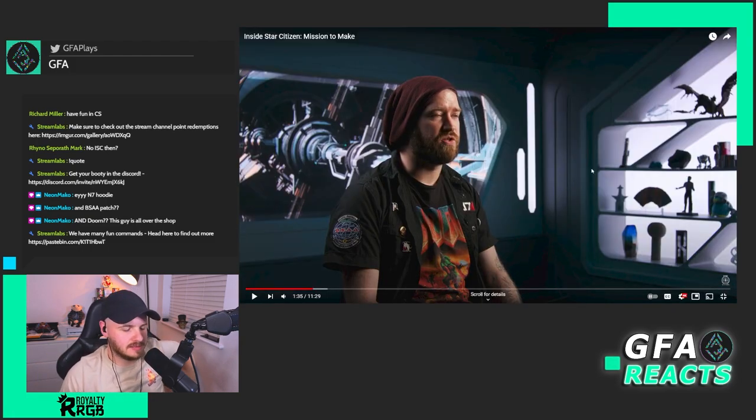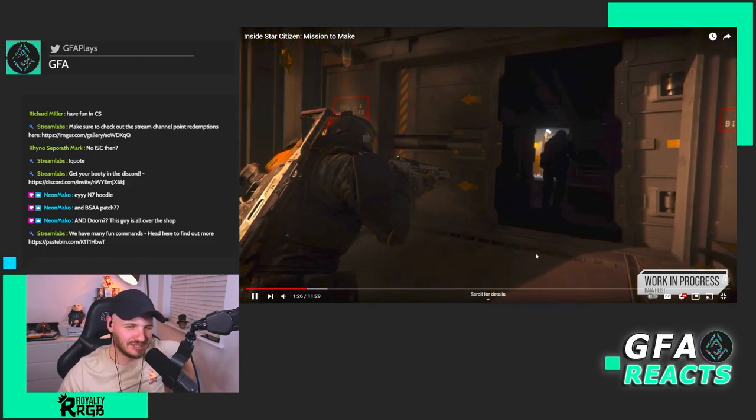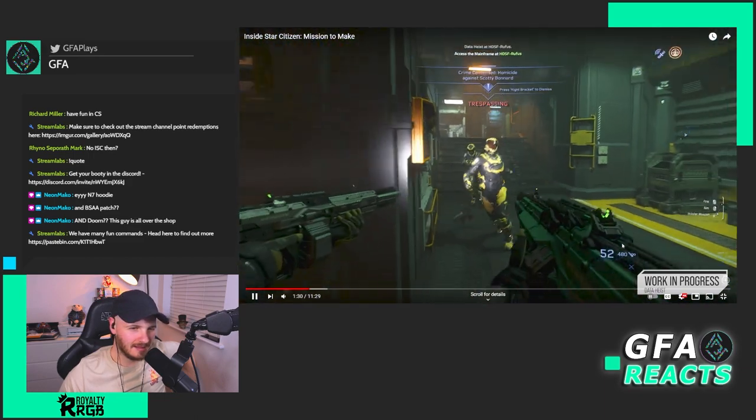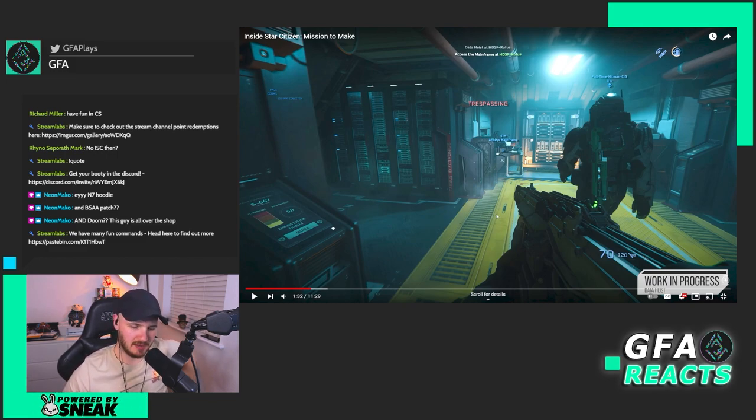Do you know what I like already about this? They're showing footage from the PU, and you can tell it's PU footage and not some private server because the AI are still just as janky as ever. Look at the AI here — staring at a wall. That's how you know they're on the PU and not playing on some marketing server. At least they're staying true to what the game will actually be like when it's out.